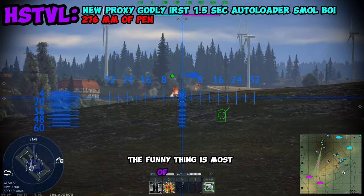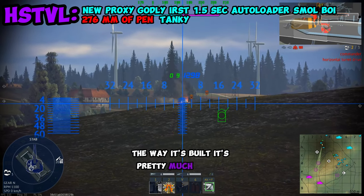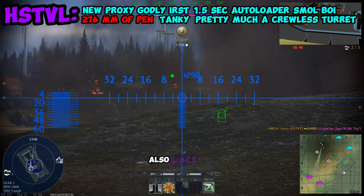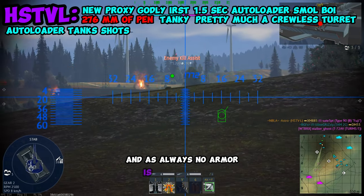Most of the time I didn't even play this thing like a light tank because it's actually extremely tanky. The way it's built, it's pretty much just a crewless turret because the commander gets domed — and who needs him anyways. Since the autoloader is modeled in, it can actually tank a few rounds for you, which is nice. And as always, no armor is the best armor.